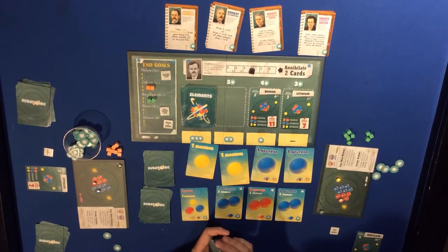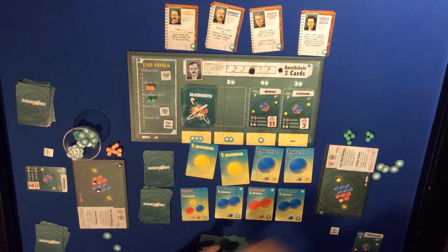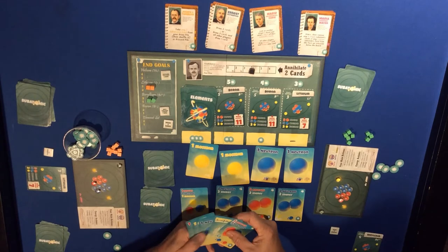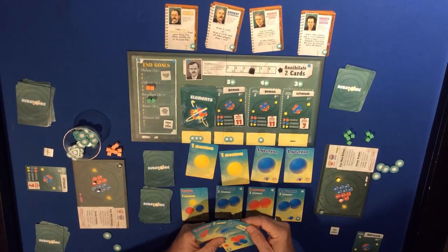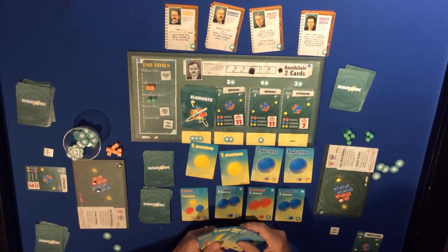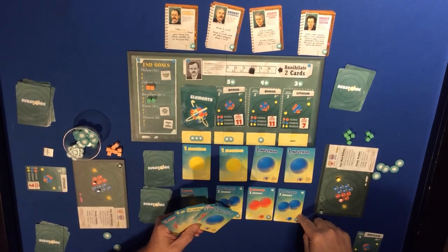Back to the green player - I'll shuffle up. Draw five. We have two protons, three protons - lots of protons. It's the neutrons we're lacking. We have one neutron here so three neutrons total, but the neutrons seem to be the more important ones. We don't have the quarks to buy these but we can move here.